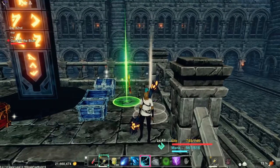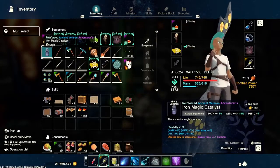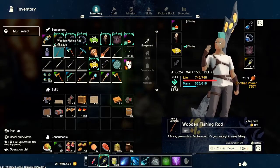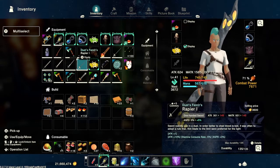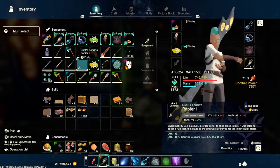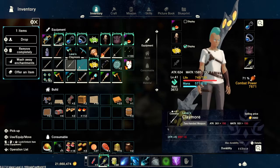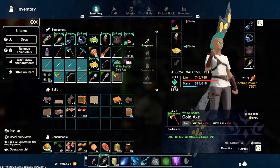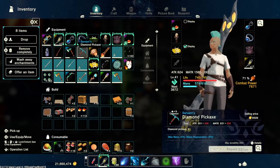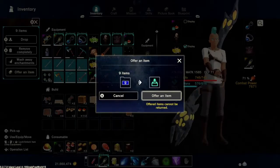Instead of dropping it, you can offer it. So first, to show you how to offer things — I've got a bunch of swords that I could care less about. They're low level, I don't really need them, so I'm just going to offer these up. You hit wide to multi-select and then you select those items. All these are low level swords I really don't want, I don't need this bow either. And then you offer it.